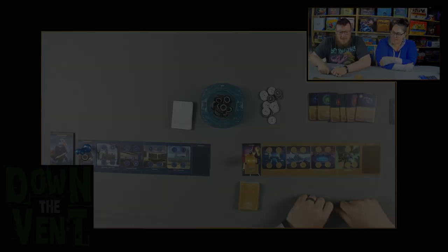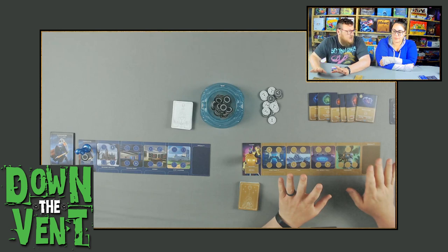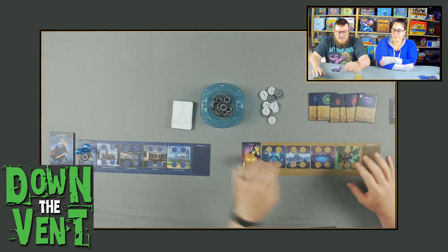Here we have the game set up for two players. If you've played Disney Villainous, it's pretty similar, but there are some very notable differences, so you'll want to stick around to make sure you hear all the rules. The main thing when you set up: in Disney Villainous, you start on the first location on the left. In Marvel Villainous, you actually start on your portrait, making all four locations available on your first turn.